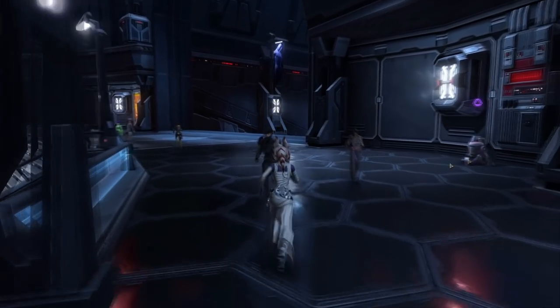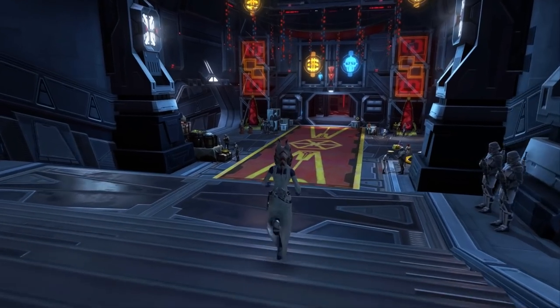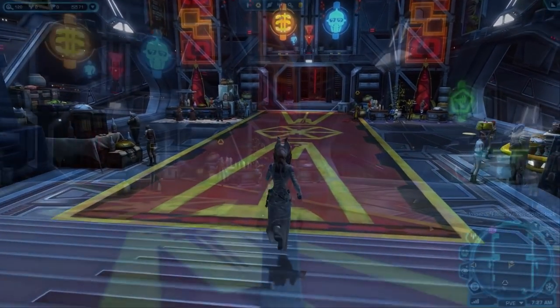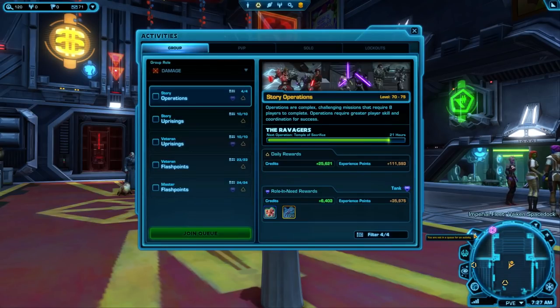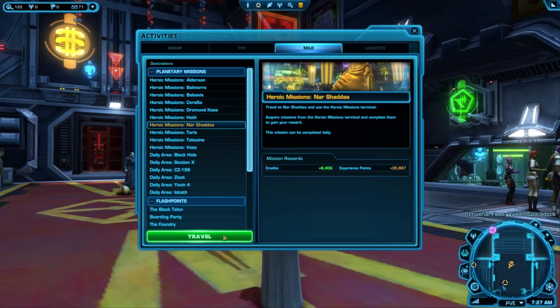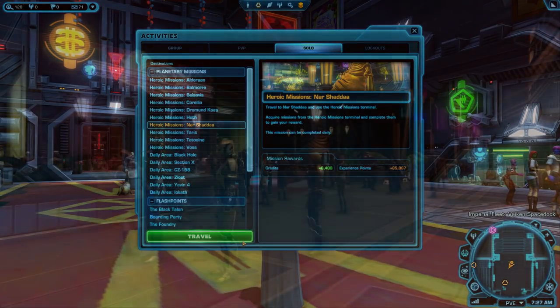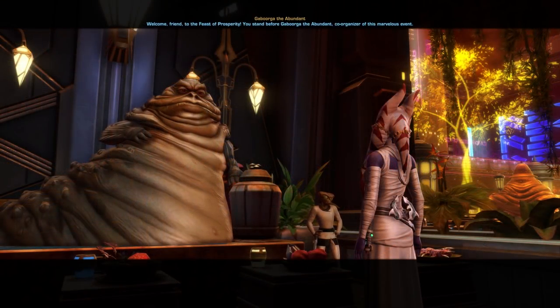You must watch this introductory cutscene on the fleet before you can start the event. After you watch the introductory cutscene, you can either fly to Nar Shaddaa with your ship or, if you want to be efficient, you can open the activity window by clicking the button of three little people near your minimap, then go to the Solo tab and pick up the Nar Shaddaa heroics which will teleport you to Nar Shaddaa. You can then take a taxi or quick travel to the Upper Promenade. The event is located in the northern part of the Upper Promenade and there should be a quest marker there if you talk to the crier first.